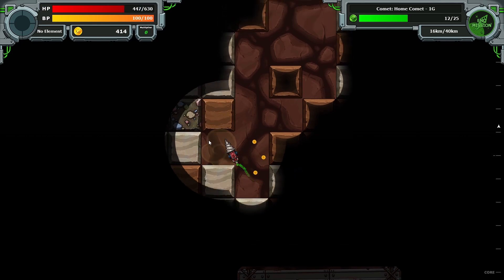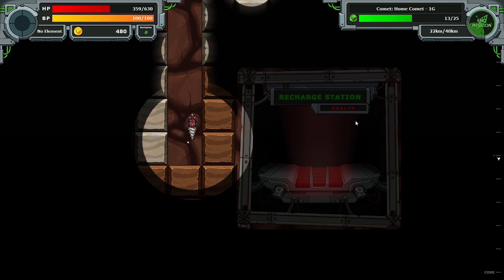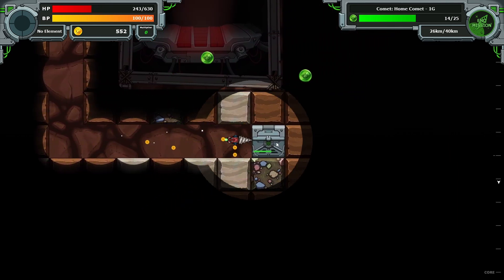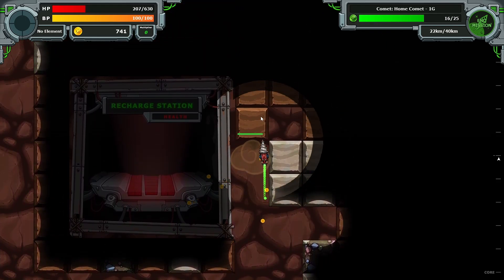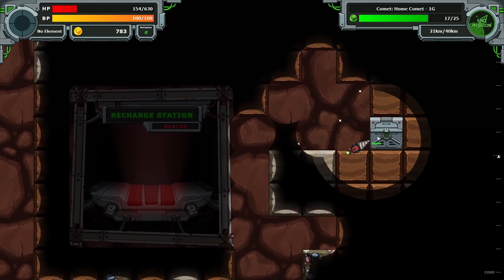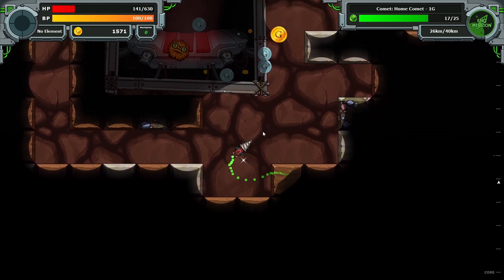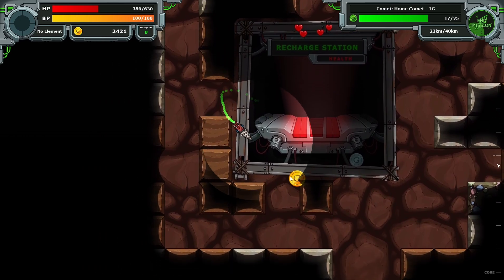Recharge station — it'll give our health back, I guess. Wonder for how much? Should we be trying to get as much as possible here? The crits are great. Let's go grab that G coin. We can go over this thing. Oh yeah, it does give us health. That's empty now.